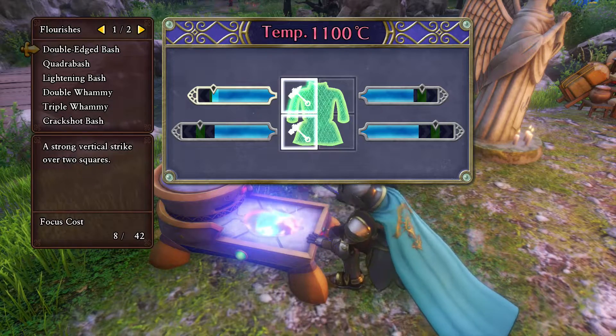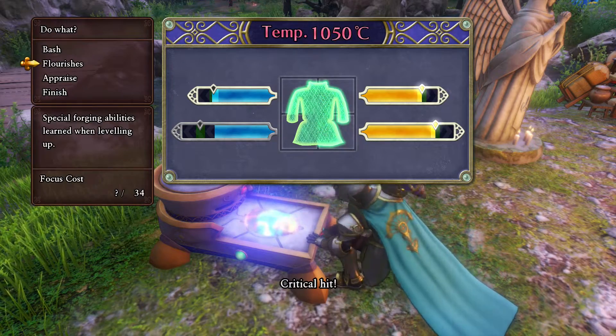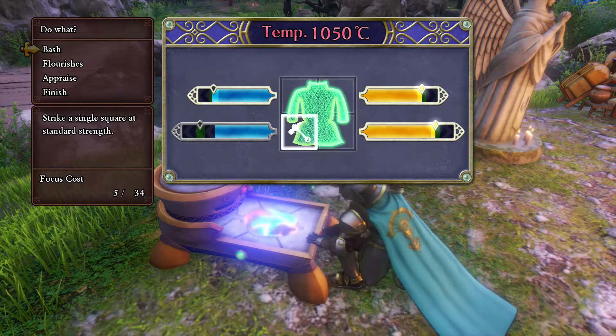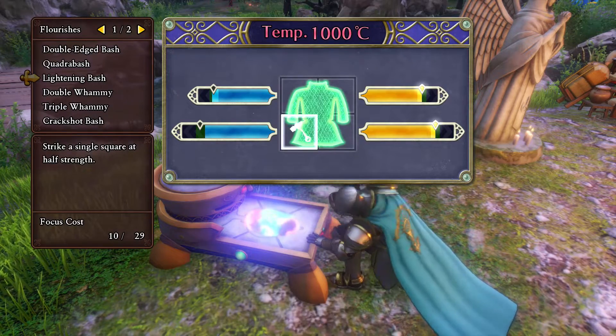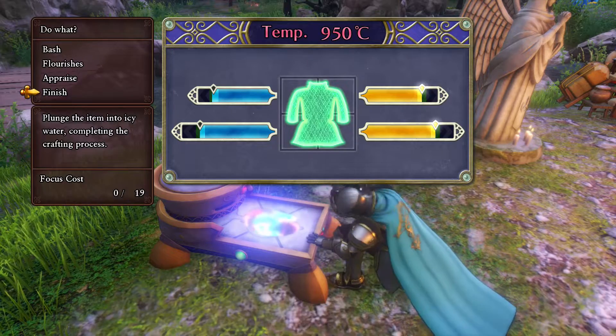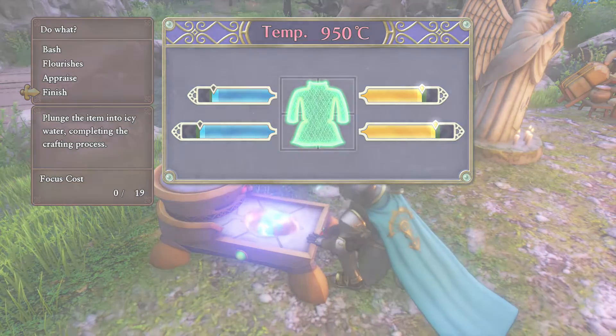I'll show you some other accessories that I equip just to help meet that threshold. In order to get a perfection on this item, you want at least 2 in the normal range so that they don't go past it or finish before it — so there can be blue bars, and the other 2 need to be yellow, which is perfect.